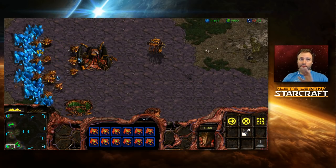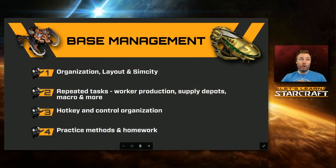We've taken a rather long look at base management. To summarize: you want a good layout, you want to spend time organizing, and as you encounter problems think about how building placement can solve them. We talked about worker production, supply depots, and base macro — which ties straight into the homework: play games where all you're trying to do is build workers, build depots, and never stop production, aiming for 150–250 supply. We'll be taking a deeper look at hotkeys and control group setups, as there's a lot of overlap between all the various mechanics in StarCraft.